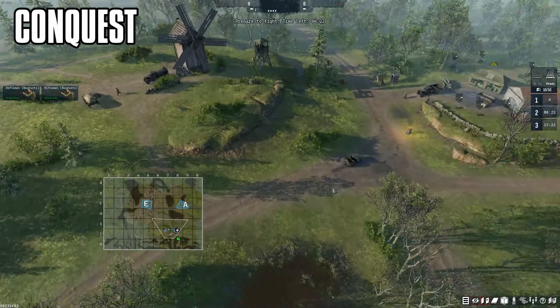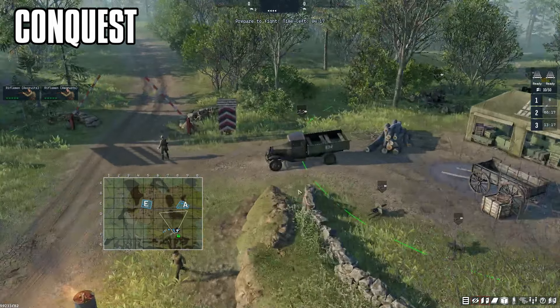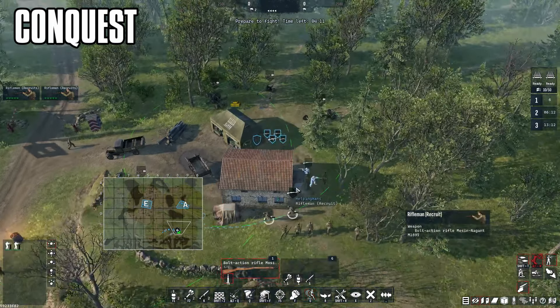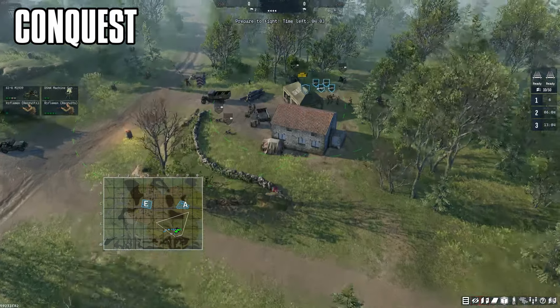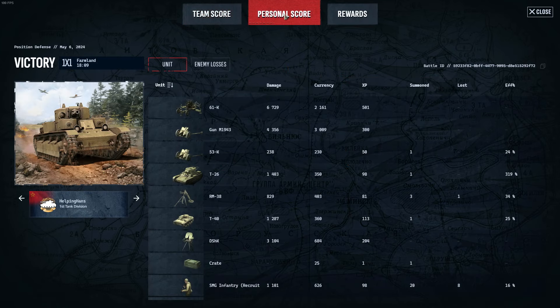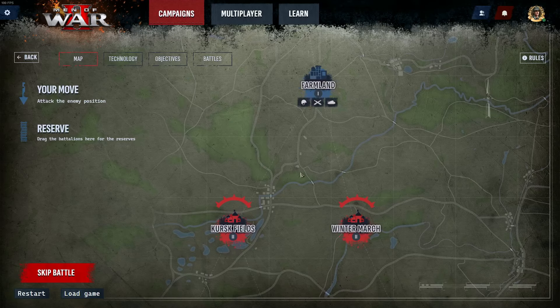We've also got a fuel truck, a jeep we can crew, and a GAZ to get some forces forward quicker. I'll move these guys up and put them in good defensive positions. And there we go — we've won the mission. All we had to do was hold out on those points until we reached 2,500 victory points. We get our breakdown of statistics, personal scores, and rewards — lots of rubles and experience.